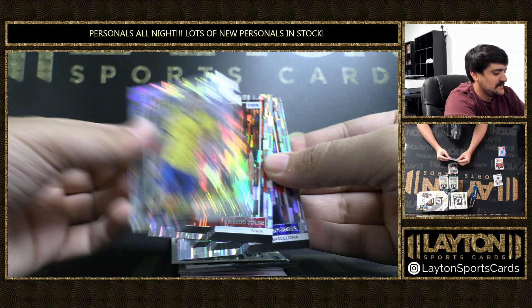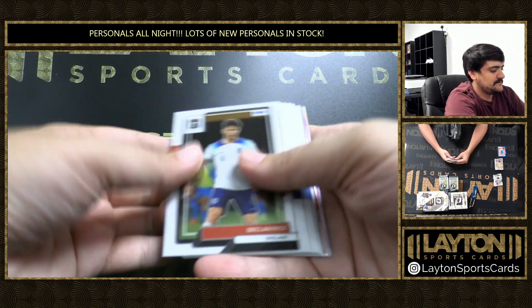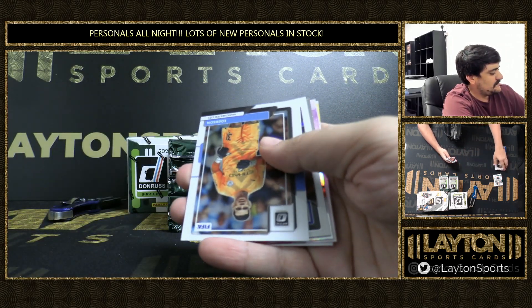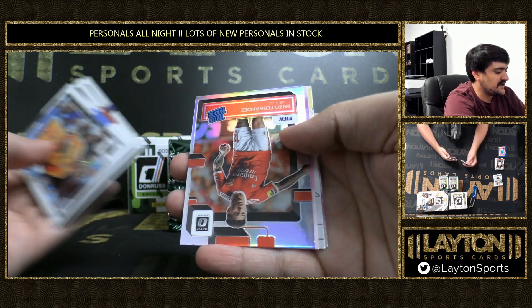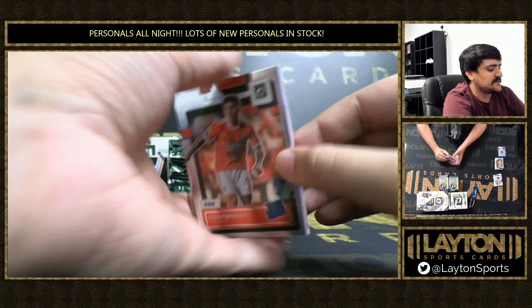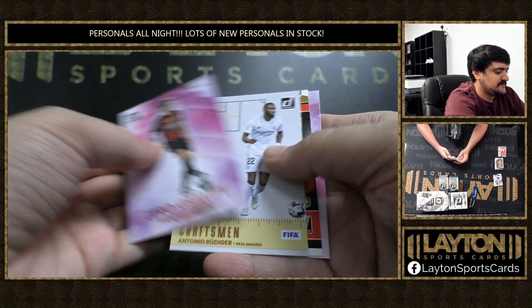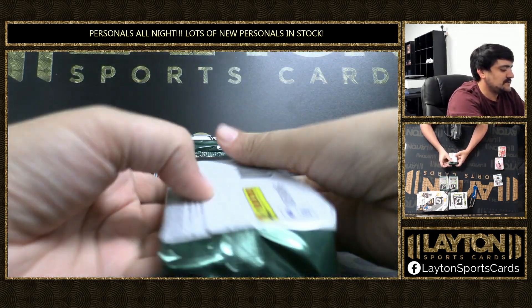Sticky on this one. Soler, Rafinha. There's Pablo Torre rated rookie and Enzo Fernandez — nice one here on the holo, rated rookie. Enzo, the Argentine. Pressproof Tonali.